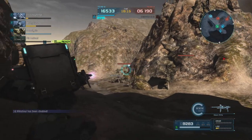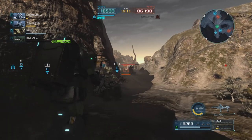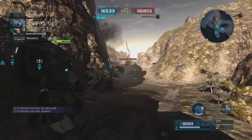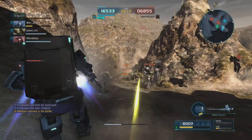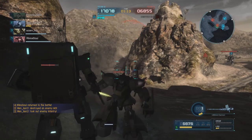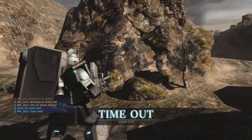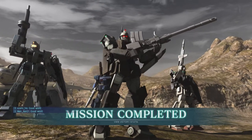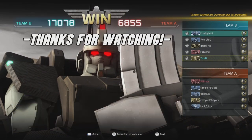He moves over there and we miss a few shots. He turns around and remembers we exist. We fire a shot into him, fire another shot into him, and then the match is over. Let's see how we did with our big gun — technically a cannon. There's our victory pose and we didn't get any board spots, but third place with seven kills.